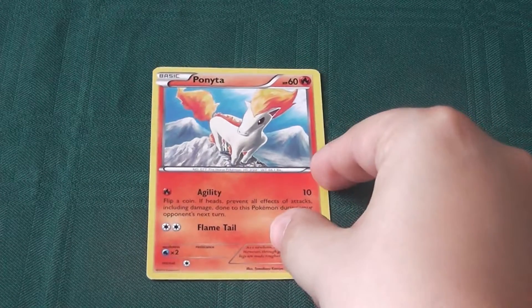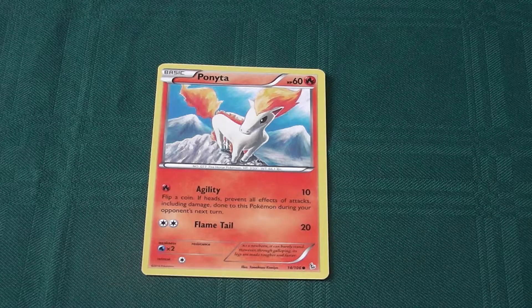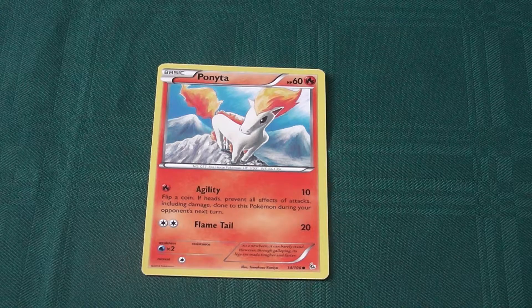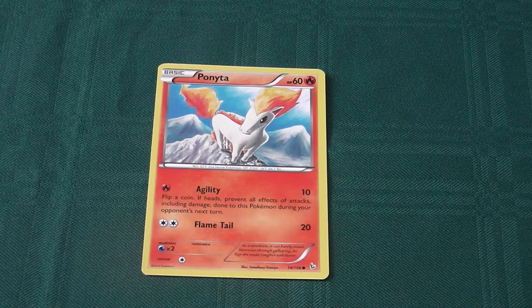Next up, Ponyta. Again, another basic Pokemon that we've seen before. Reasonably efficient abilities — Flametail isn't bad, works well in decks where you have to splash more than one colour of energy. Not a bad guy.